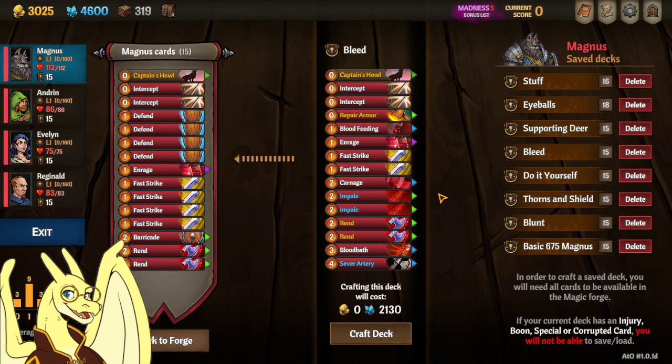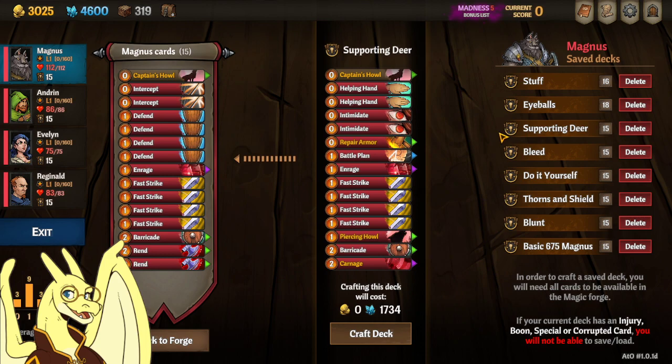A bleed deck which is focused on applying bleed to enemies — you might want to consider some of the different bleed perks. And then I've also got a supporting Bree deck which is, I believe, the meta for Magnus 16 right now, supporting Bree and what she does.